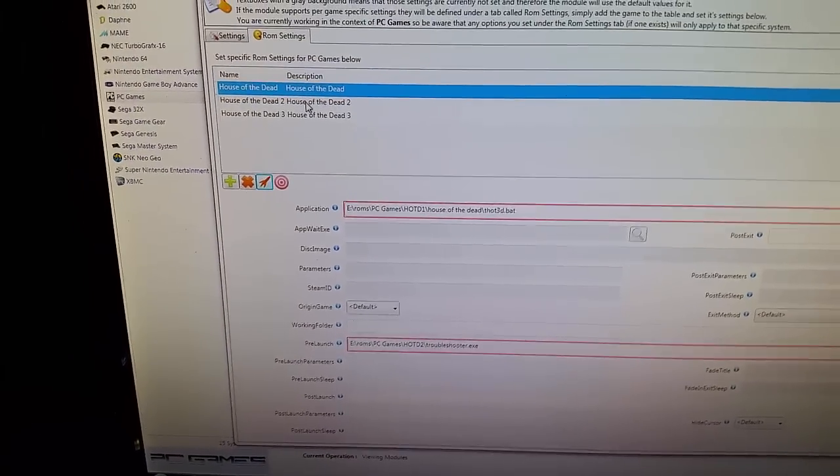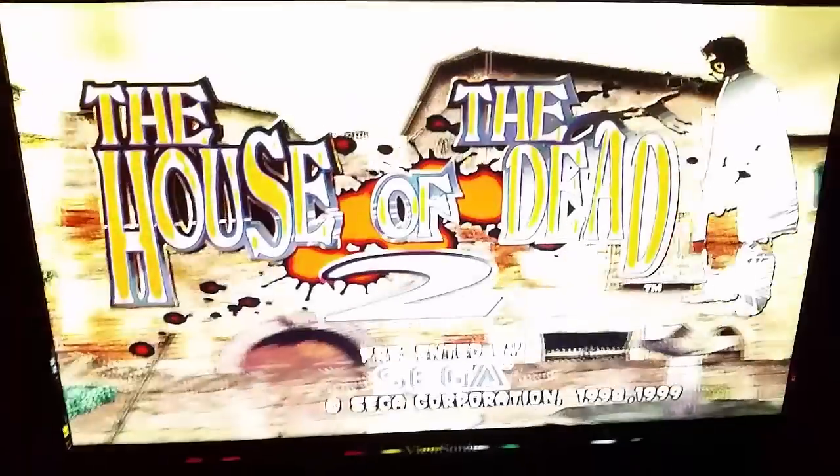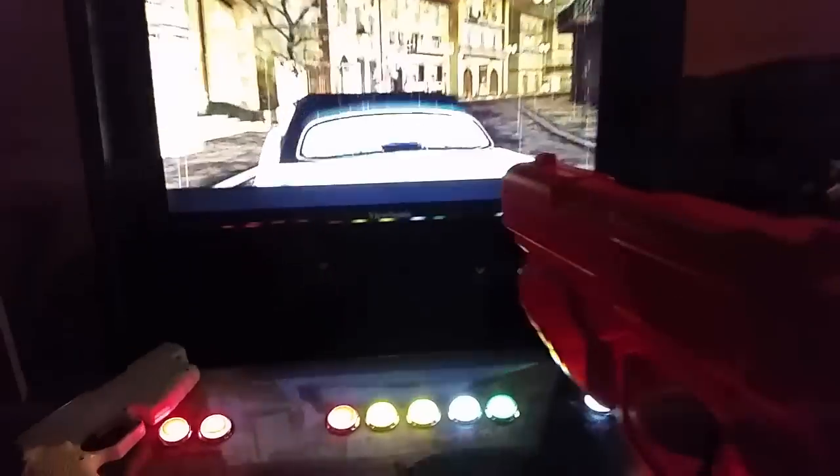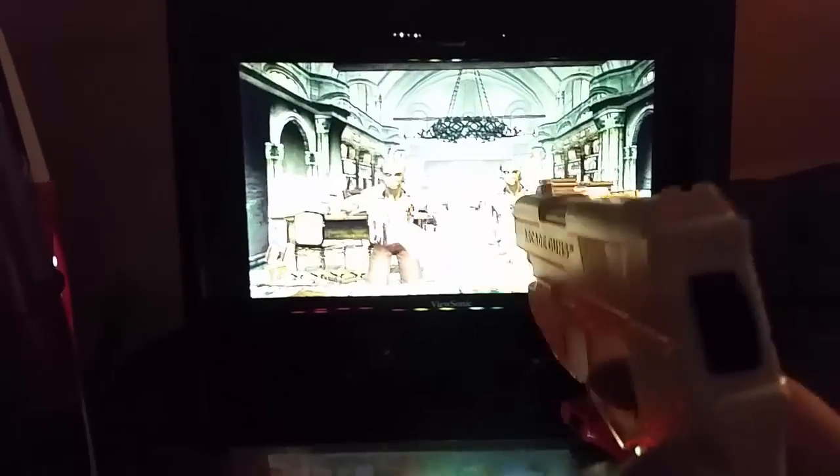Alright, let me show you House of the Dead 2 — these are all PC versions of these games. I'll hit launch and this is just for testing — it'll work the same way within HyperSpin via HyperLaunch. Press start to enter arcade mode, hit start again for player two and you can see 'hold your fire' on both sides. Pull the trigger — now I can start shooting. Shoot off screen to reload, and the white gun is working as well. Shoot off screen — that's working too.